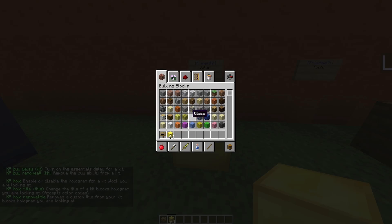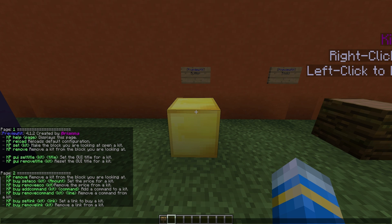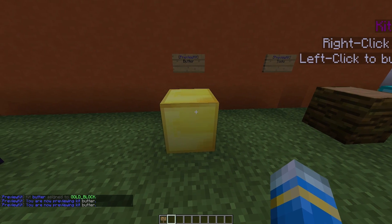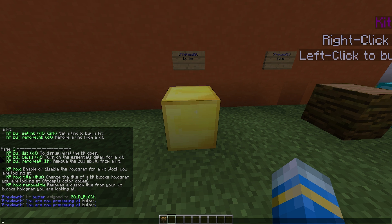So let's create a brand new block to be our kit. Place one down — this is going to be our kit 'butter'. If we do /KP set and then 'butter' while looking at a specific block, we will then be able to right click the block. We can then add a hologram.